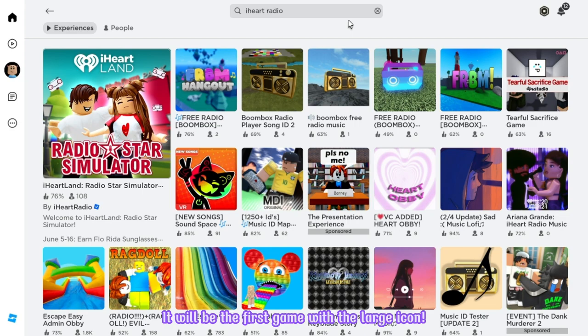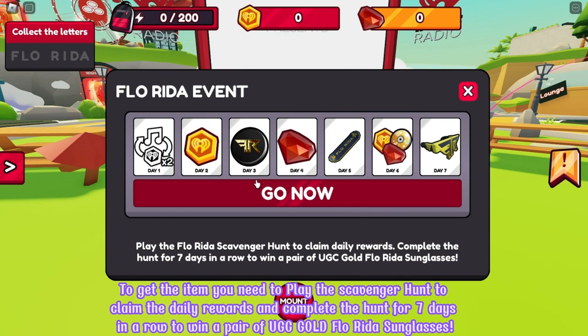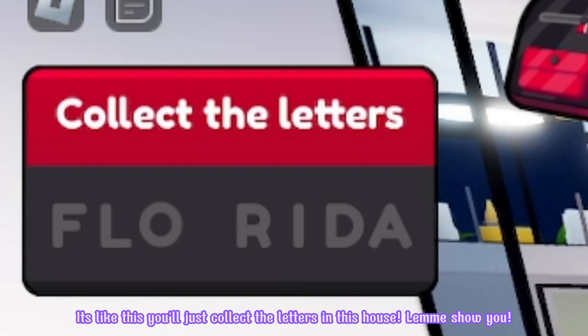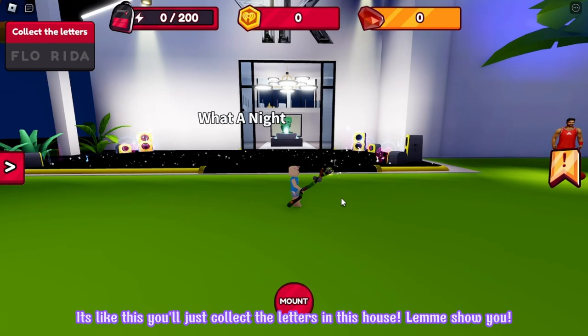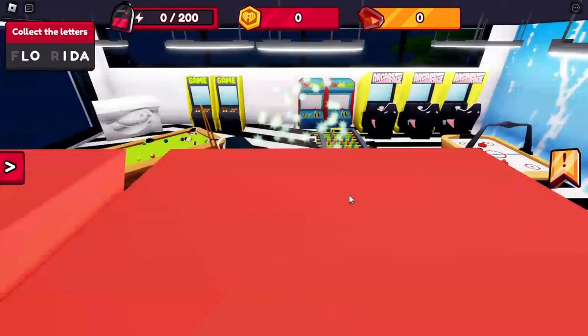Go ahead and search the game iHeartland. It will be the first game with the large icon. Make sure that it's created by iHeartRadio. Let's join! To get the item, you need to play the scavenger hunt to claim the daily rewards and complete the hunt for seven days in a row to win a pair of UGC Gold Flo Rida sunglasses. It's like this — you'll just collect the letters in this house. Let me show you! You can find the letters easily and you can find them in these areas.